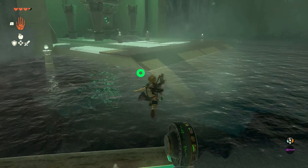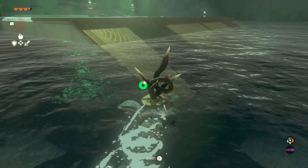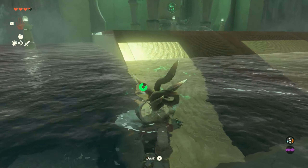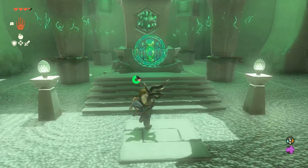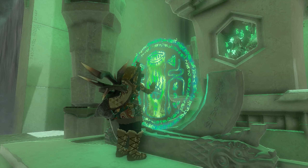Speaking of surviving, I'd prioritize shrines and hearts over the stamina wheel. Shrines this time are a lot easier than Breath of the Wild, and if you don't feel like completing one, you can just activate it and basically set a fast travel point to come back to later.